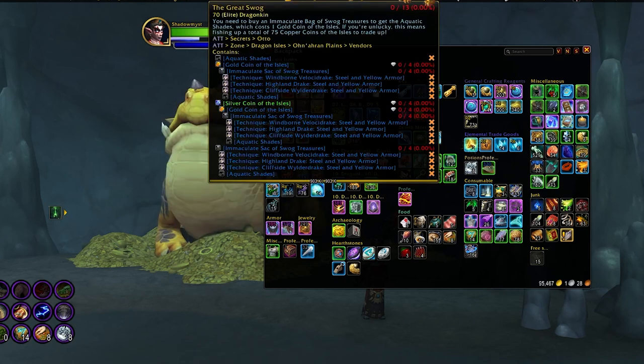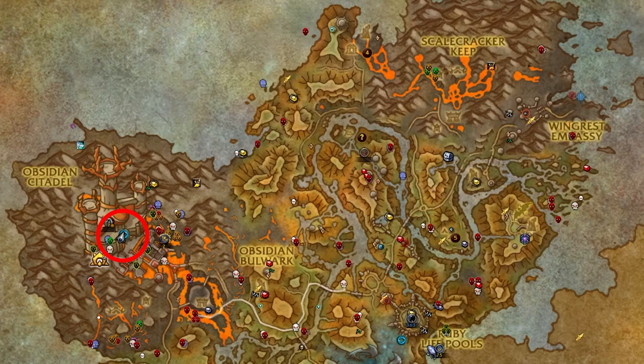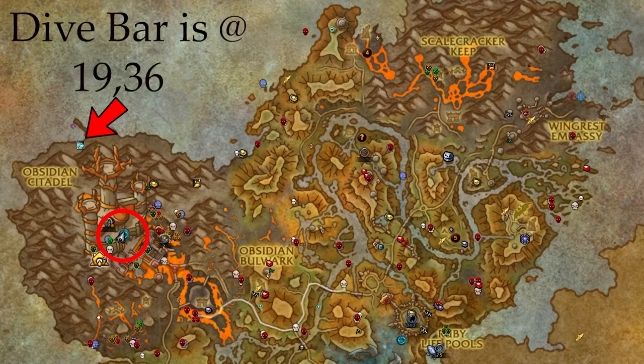Now that we have the aquatic shades, our next step is to obtain the empty fish barrel. We're heading to the Bubble Bath, which is the dive bar off the coast of Waking Shores. Fly to the Obsidian Throne — you can see the icon on the map where we're going. It looks like the mount icon, just above Obsidian Citadel.